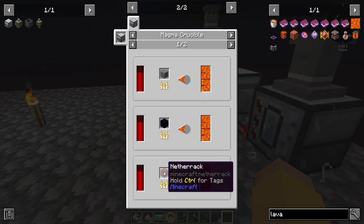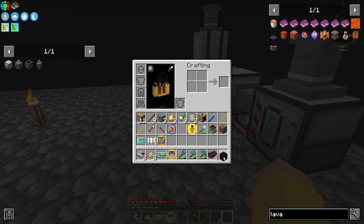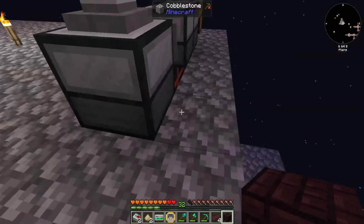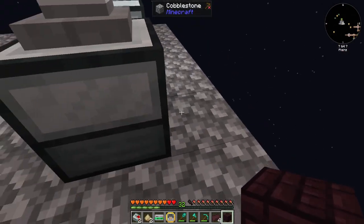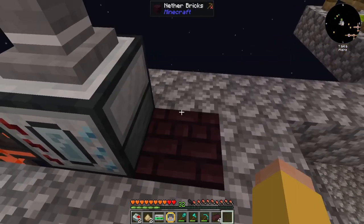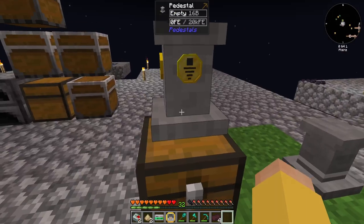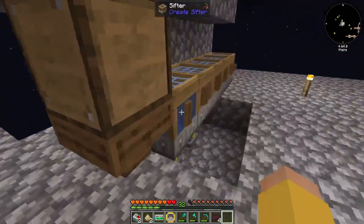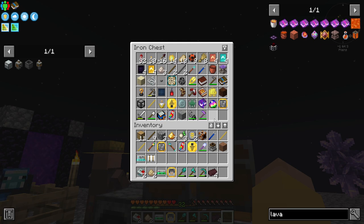I'm not to the point of a lot of obsidian, but I am to the point of pretty much infinite cobblestone or netherrack. Cobblestone takes 200,000 RF whereas netherrack only takes 60,000 RF. So my plan is to take a piece of netherrack and plop it down back here somewhere, probably off to the side, because I know I need to access it to get the lava out. I need a pedestal — I don't think I have any extras laying around.